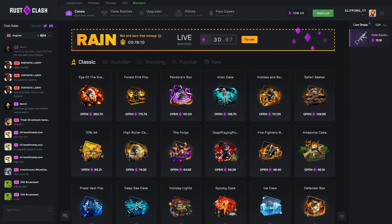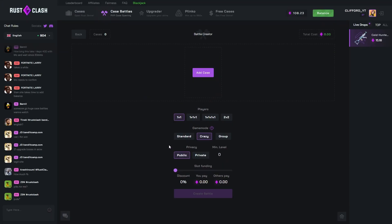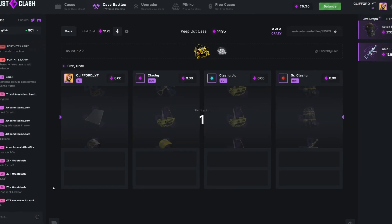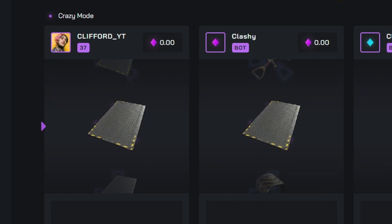Today I'm feeling a little bit weird — I don't usually like to use this on this site, but today we're going to be doing case battles in crazy mode only. Let's start off with a keep-out case and exploration case, about 31 bucks, 2v2 crazy mode. If we just start off with a win that would be huge.